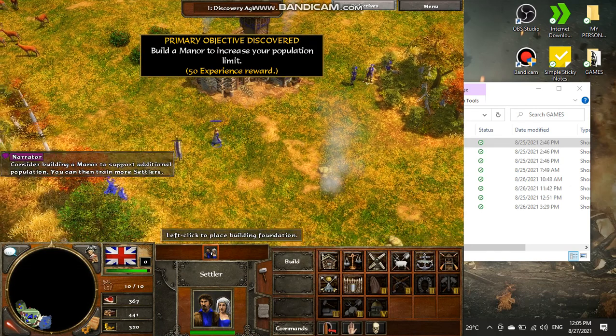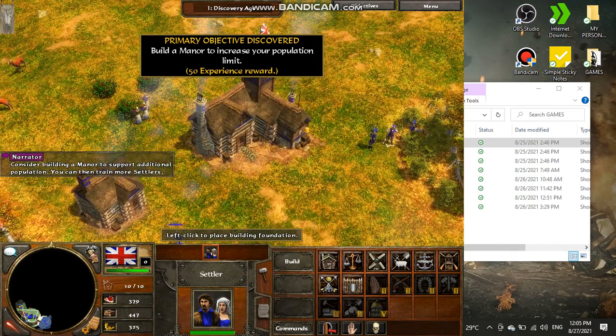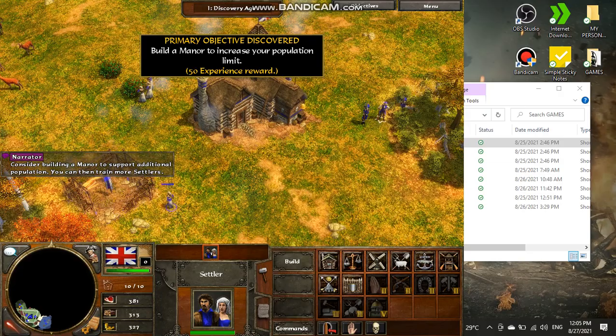Consider building a manor to support additional population. You can then train more settlers.